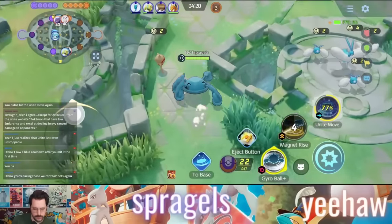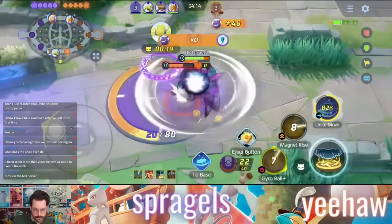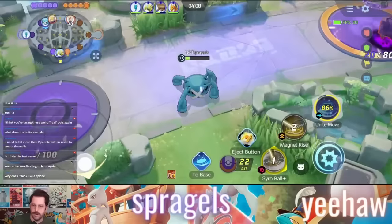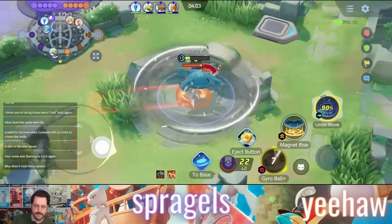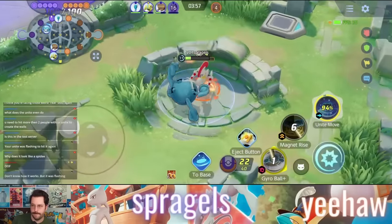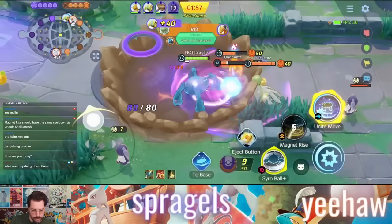For battle items, it's highly up to personal preference at this point in Pokemon Unite. I could see value in eject button, slow smoke, or potion, and some people will just want to run full heal and fight. Battle items are very much a personal choice — there aren't any so necessary outside of a few specific instances. Let me know if you're excited for Metagross. I hope you enjoyed this guide. I love you all very much, and I will see you all very soon.